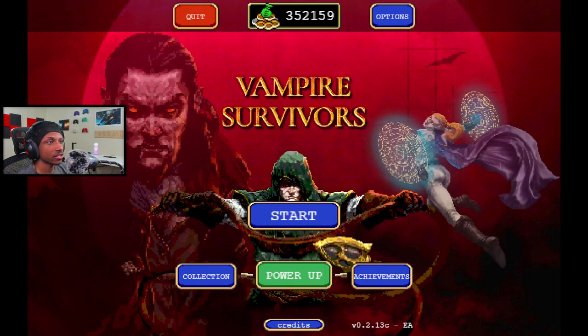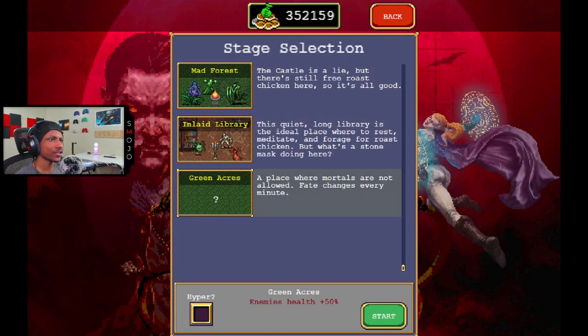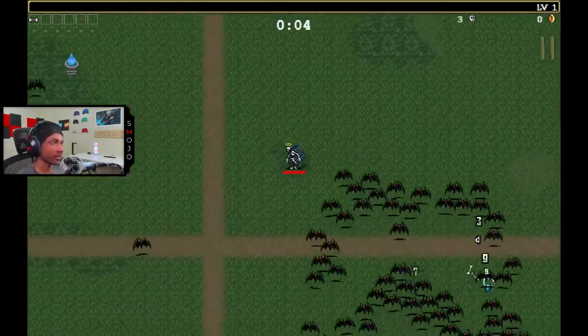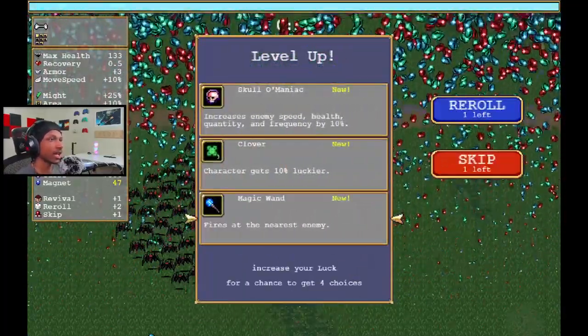When doing the Water Mage build, I'm going to be rocking Mordecai. I do believe Cleric or Emeldo would probably look better as a water mage, but Mordecai has the Bones and we're using Bones for this build. We're also going to go Green Acres, probably the hardest map right now. Right off the bat we got some bad options, so we're going to re-roll.